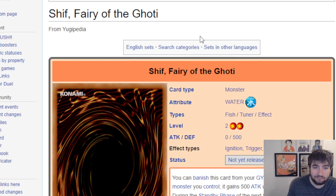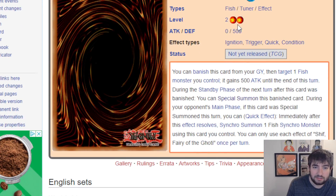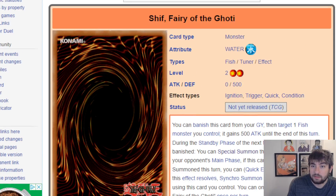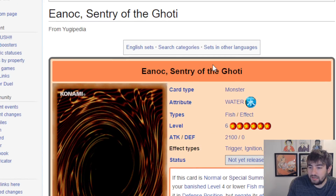Next is Sheaf Fairy of the Goatee — another Fish level 2 tuner, 0/500. You can banish this card from your grave, then target a Fish you control and it gains 500 until the end of the turn. During the standby phase of the next turn after it was banished, special summon this card. During your main phase you can synchro summon into a Fish using this card. The self-banishing effect means you don't need an outside way to banish it — it just brings itself back and stays live for that synchro summoning ability.